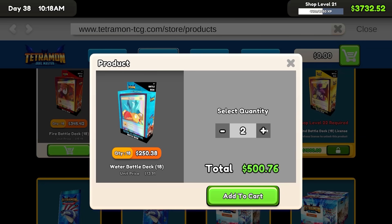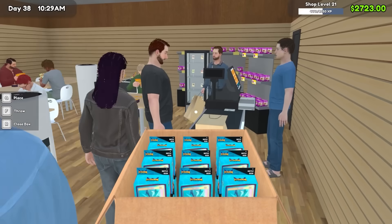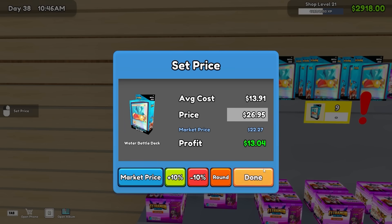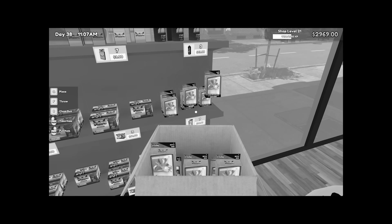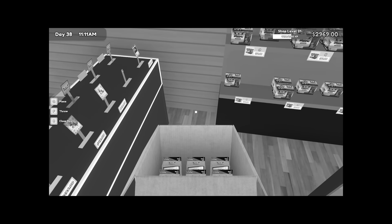I accidentally clicked on the water deck thing, so I feel obligated to buy at least $1,000 worth of these to hopefully make that money back at some point. We'll find a home for these on some of the shelves. It's $13.04 per one of those, so I'm going to have to sell a million of those to make back the license I just bought. I can always gaslight myself into thinking they're worth a lot of experience and therefore that was somehow worthwhile.